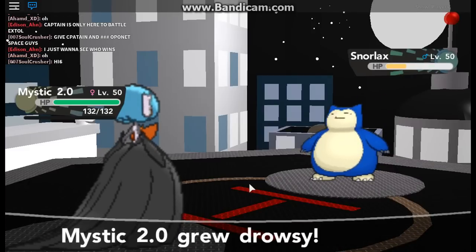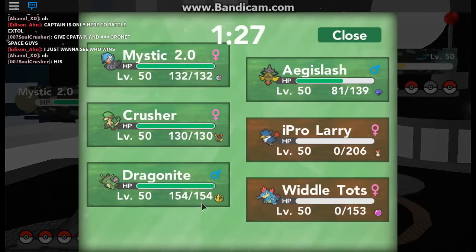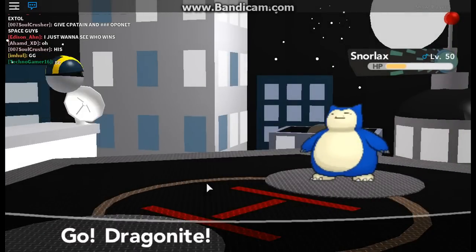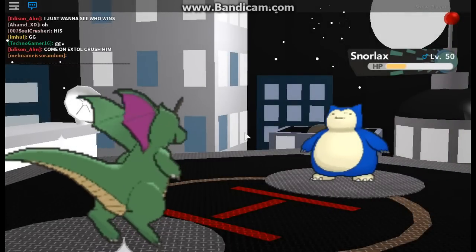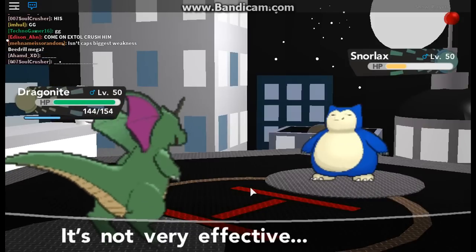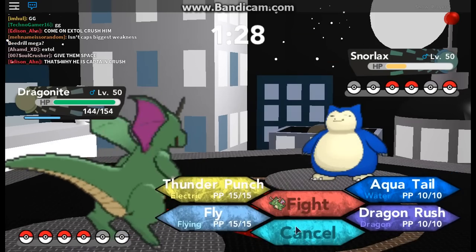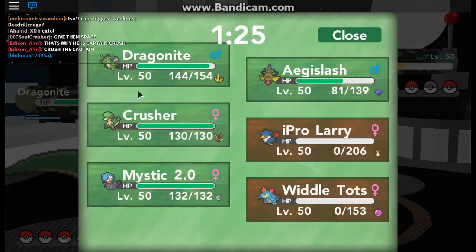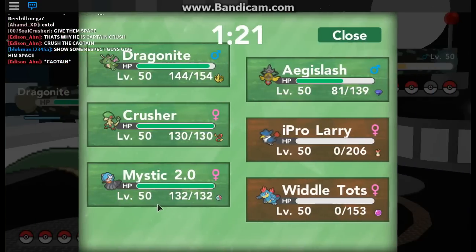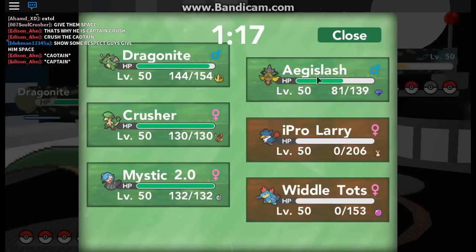Moonblast — gonna yawn. Mystic 2.0 grew drowsy, so we're going to switch into our Shiny Dragonite. This team is like almost all of my friend Mystic's Pokemon. Defense fell. Shiny Dragonite — I think he's the OT for it. Agnologias. He was OT for any of these?